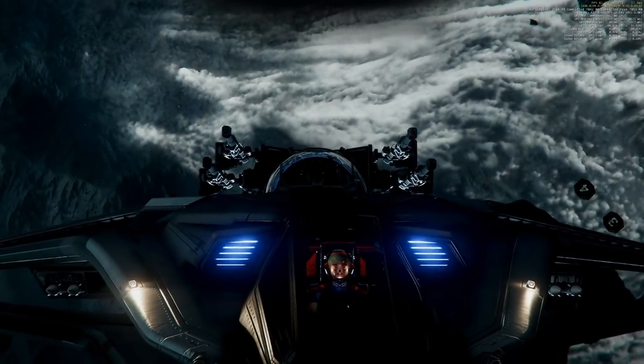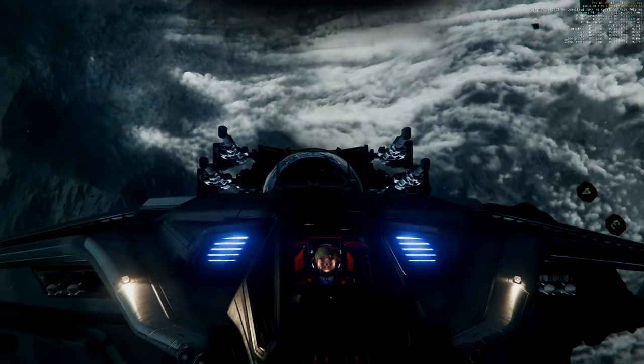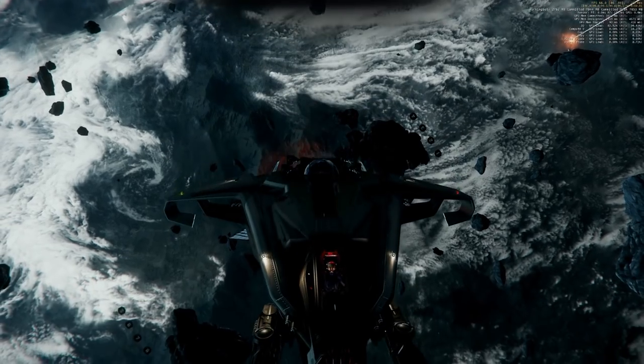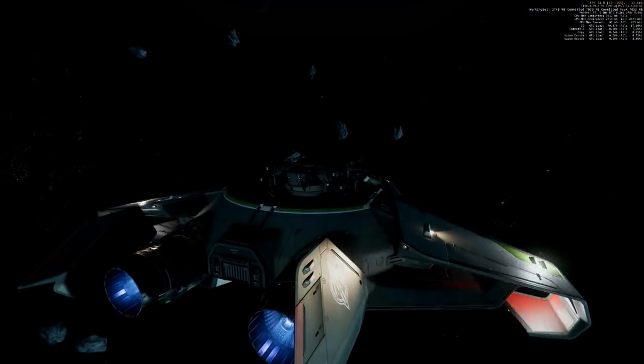Greetings fellow citizens! The next ship we are testing is the Anvil Hurricane. It's a very interesting ship and it has quite a lot of teeth — two size 4 mounts at the front and four size 3 mounts on the turret. I kinda like this ship.